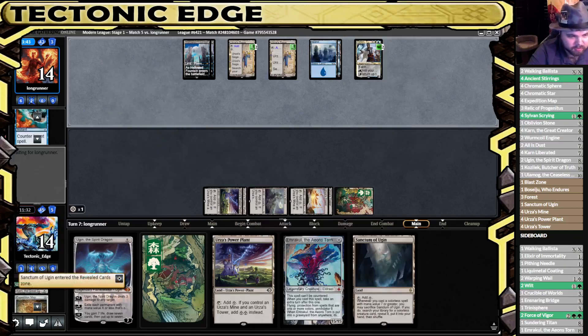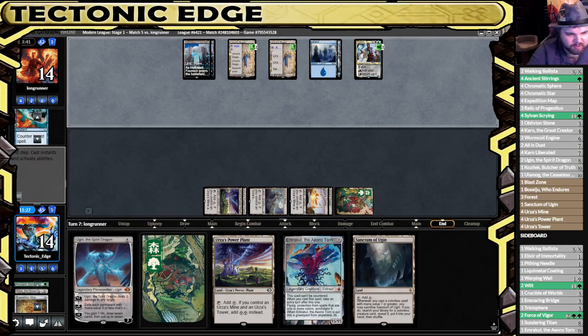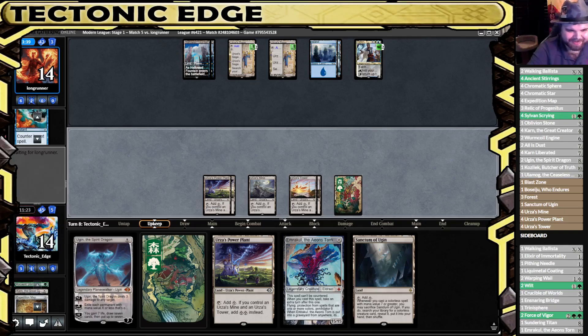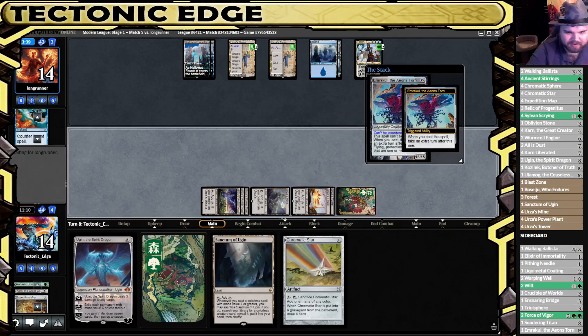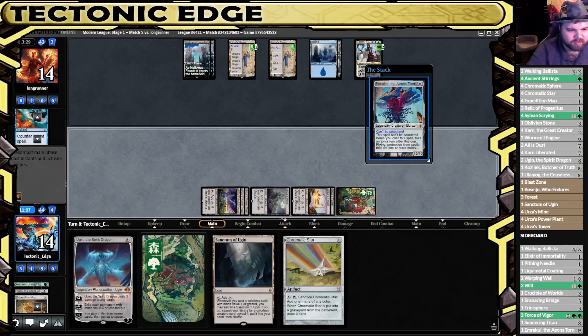I guess we grab the Sanctum here. We can't play it off the Emrakul, but we use it to get something off the Ugin next turn if Emrakul doesn't just win us the game. Here comes the big boy! Low - tap all that mana. This is Protection from Instants, isn't it? Oh no, just Protection from All Colors. Yeah, this is game. They aren't going to have an answer to this. I always forget the text on this guy because it's a wall of text.